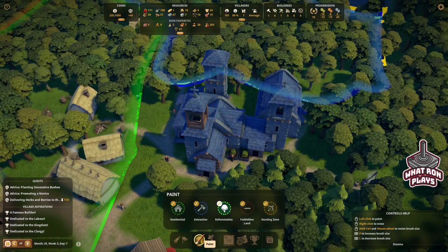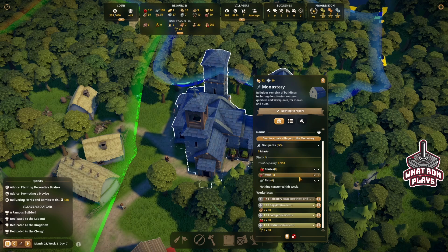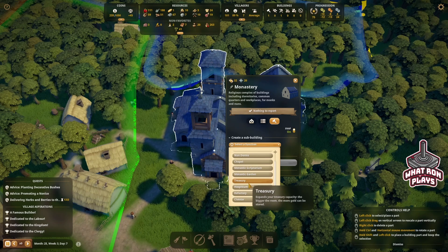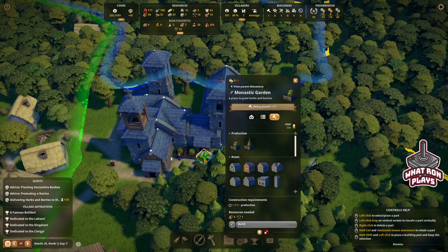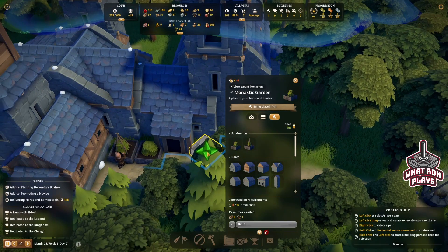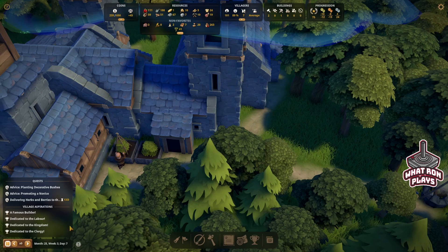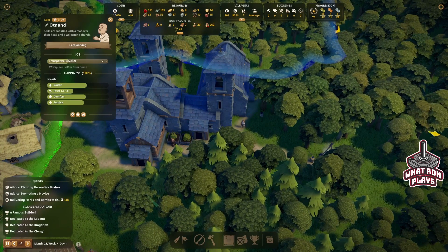I've already got those. I can't do a rectory head yet because I think we needed 20 manuscripts. But I did want to go here to edit building function. We want a monastic garden and we want more herbs — so maybe we can do that. We can put another herb garden here. Let me zoom in a little bit. We can rotate that. We'll plop it right there and build it. Hopefully that'll go quickly and we'll get some more herbs.